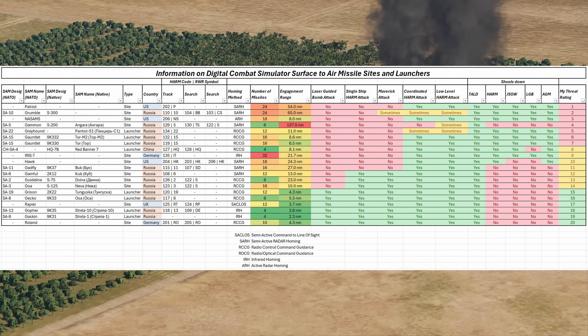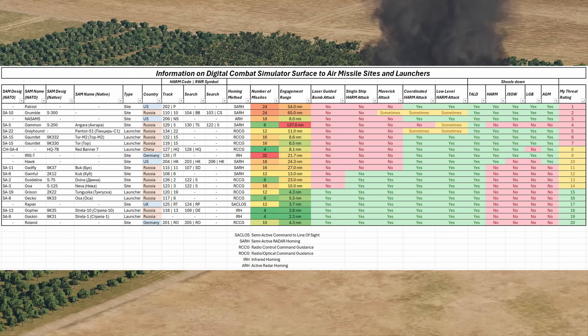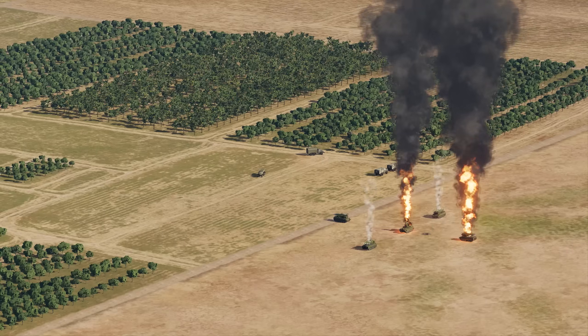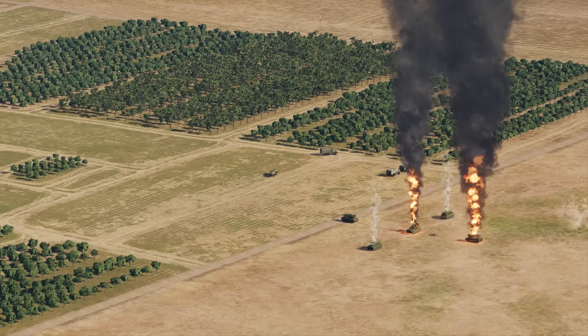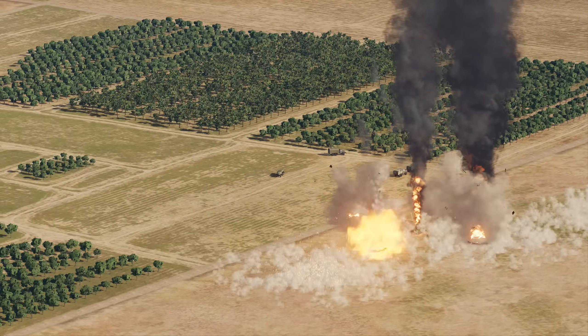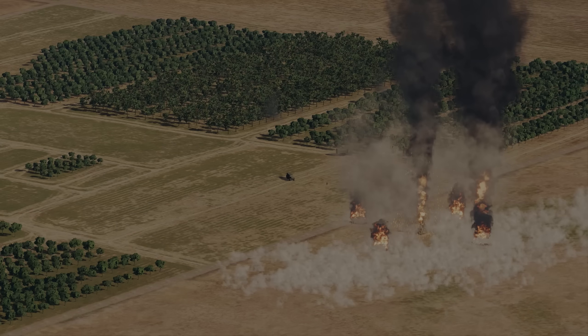On screen now is a helpful cheat sheet for various SAM sites, both Red and Blue, and their various statistics and ways they are vulnerable. If you enjoyed this video and would like to see more, please do leave a like and subscribe to the channel as it helps me out a ton and allows me to continue making these videos. If you have any questions or corrections, please leave them in the comments below and I will read and reply to all the comments that I can. Thank you very much for watching!